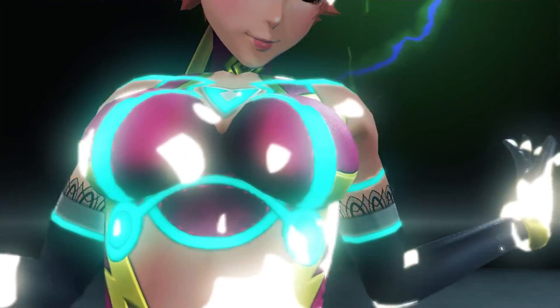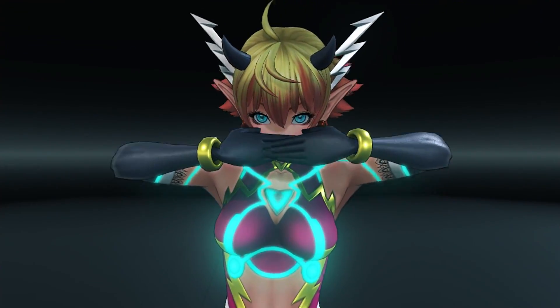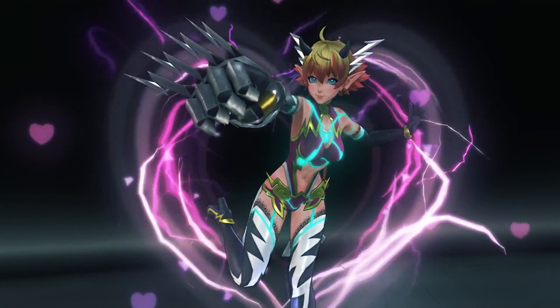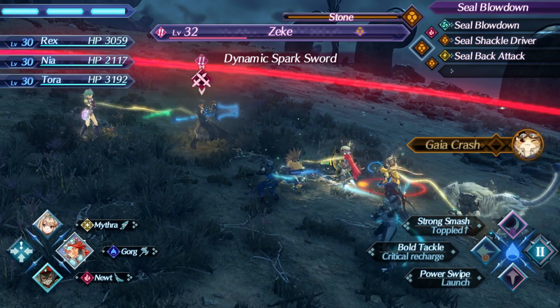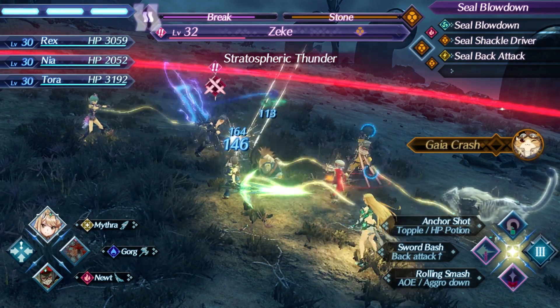Korra is the only other lackluster healer. Not to say that Korra is bad, but there is very little party-wide healing to be had and she only really benefits some kind of potion healing setup. Plus, Korra has a next to useless passive that binds an enemy for a couple of seconds. The reason it's useless is because the only thing binding does is stop the enemy from moving — they can, and will, still attack you.